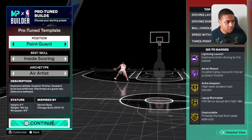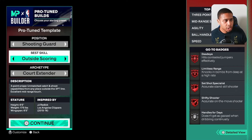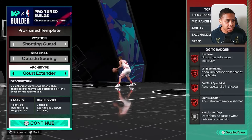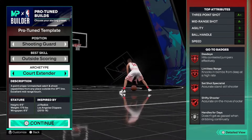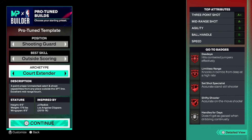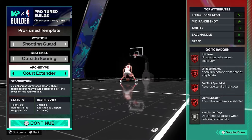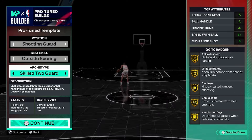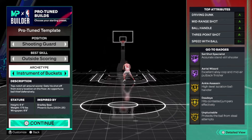When you come in here, you can pick the position you want to play. Say you want to go with shooting guard — pick your best skills, pick your archetype, and as you change the archetype, it'll change the different types of badges that you have. You can see the go-to badges change, and it'll give you the top attributes at the top right for that specific archetype. You can scroll through these, see your physicals in the stature section — height, weight, wingspan — and also see in the 'inspired by' section what player that archetype was inspired by. You can also choose what archetype name you want.